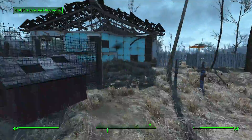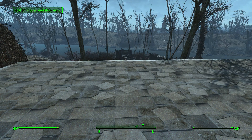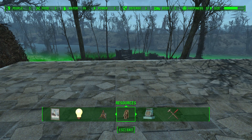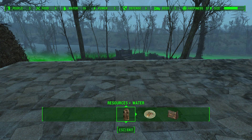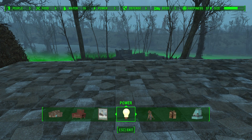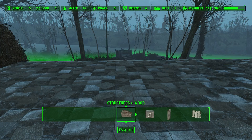Now let's talk about building. Things can be a little tricky, so here are some helpful tips. Once you have the workshop menu up, you can see a list of categories: structures, furniture, decorations, power, defense, resources, stores, and crafting. Under crafting, you have the various workbenches and stations you'll want. Under stores, you can create stalls that attract different merchants. Under resources, you have basics to keep people alive such as food and water. Under defense, things to keep raiders out. Power covers generators and lighting. Decorations and furniture are purely aesthetic. And structures is where you build your actual buildings.